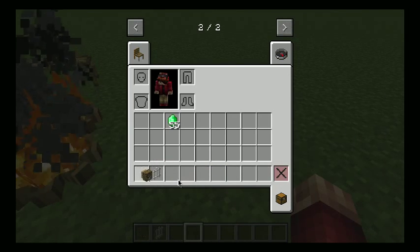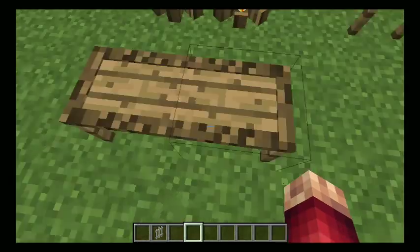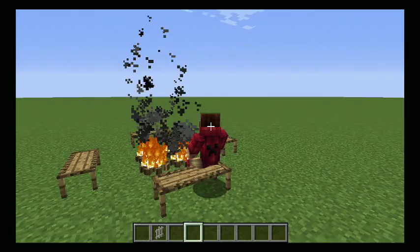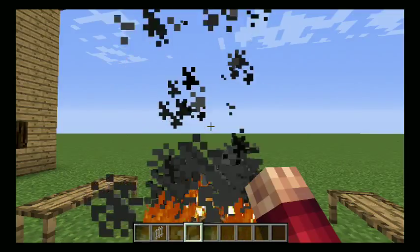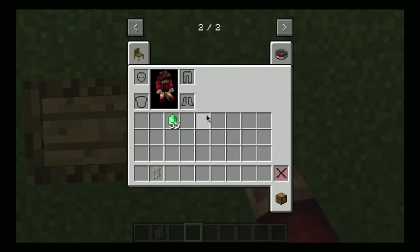We have some benches here, which are pretty cool — you can sit down. Press one button — okay, so you can sit down, you know, make it look like you're outside. I know there's a camping mod I haven't done yet.